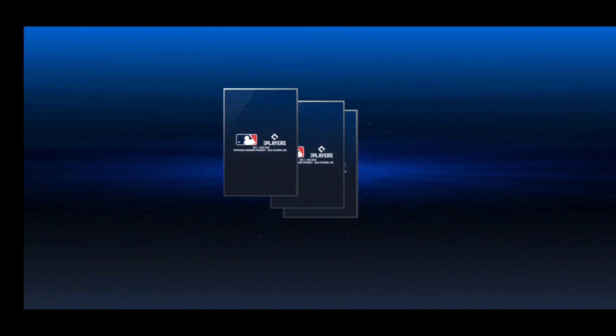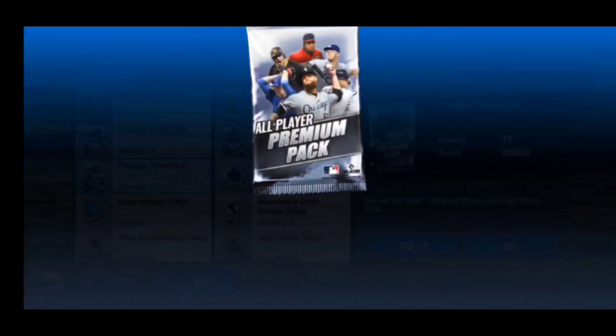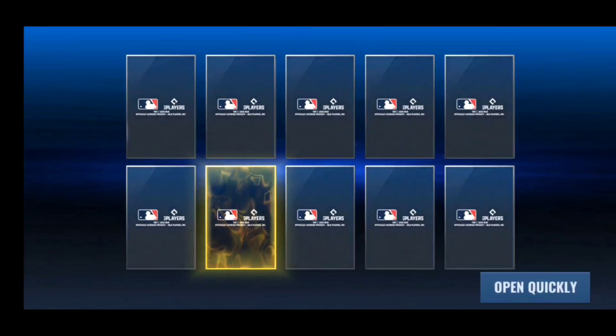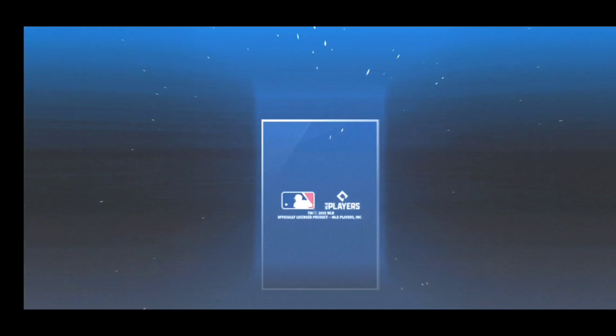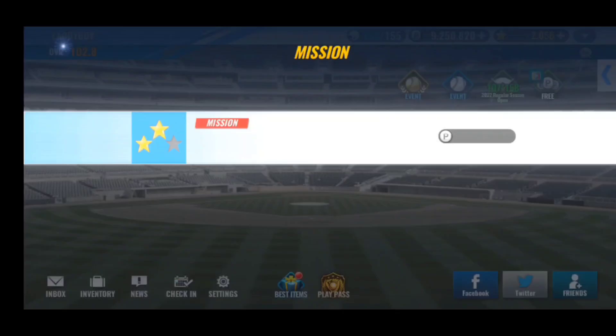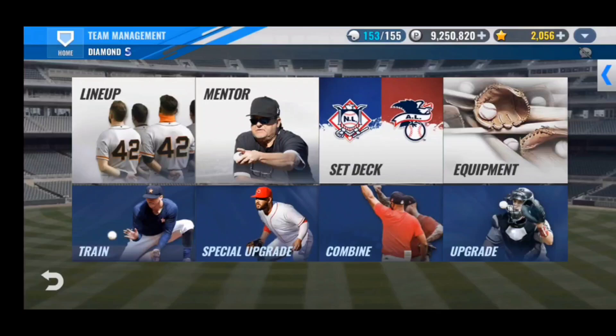Hoping to get at least one diamond out of these premium packs. So far we've gotten quite a lot of golds — there's a Trey Turner I can use for upgrades, and there is also a Kenta Maeda and a Chris Taylor, so looking like there's a lot of Dodgers in these packs. No diamonds so far though, and I'm trying to look for primes — the only prime I would need is Eric Gagne, so that would be a really nice pull. Doesn't look like we're going to get any diamonds, primes, or vintages out of all these packs.